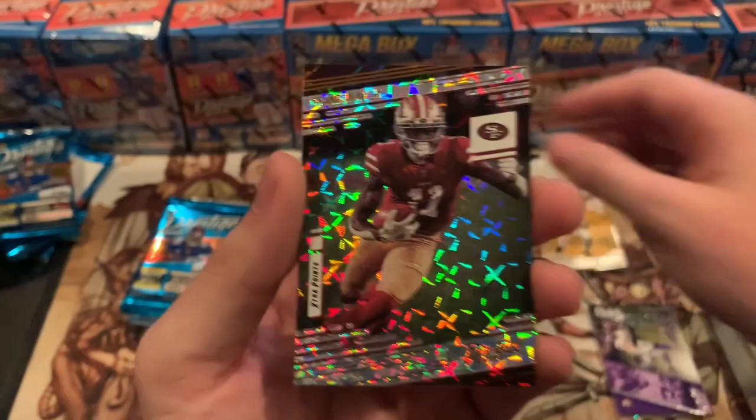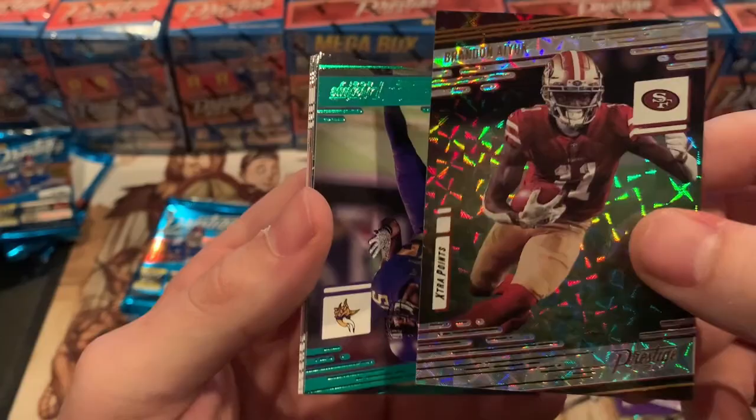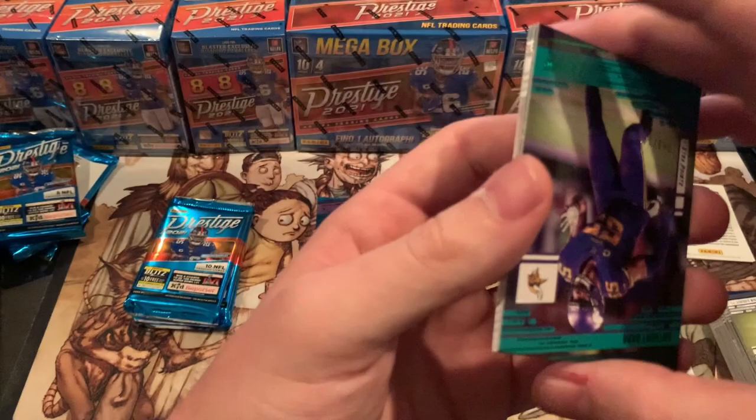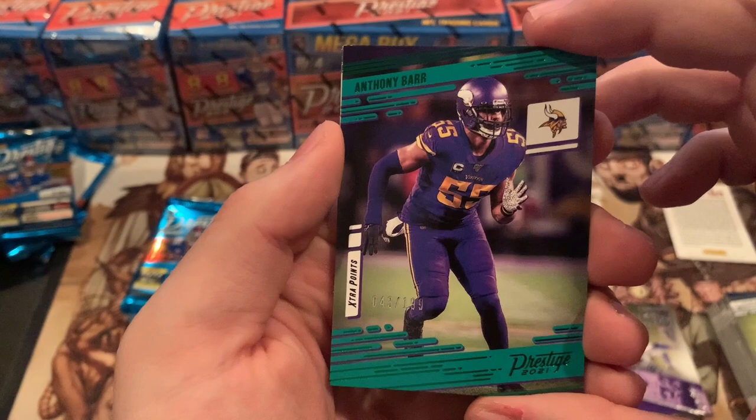Brandon Ayuk — little extra points there, the regular refractor. This one looks a little different than the others — the design looks different. Interesting, it's not numbered though. This design versus the rookie design... maybe it's just different because Sam Ellinger is a rookie. We've got another extra points out of 199 — Anthony Barr. He's got to be a linebacker or edge, not sure.